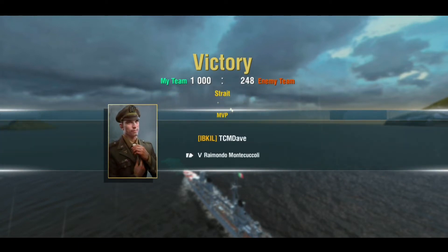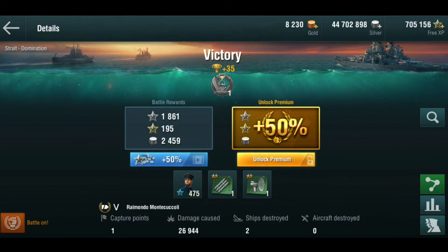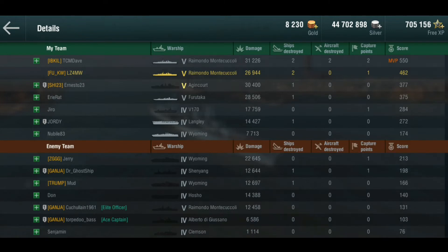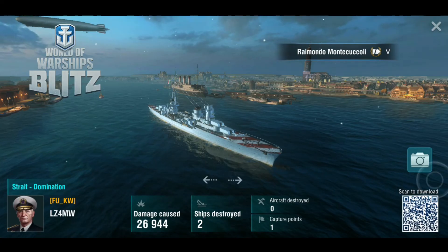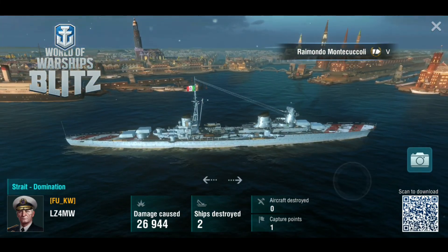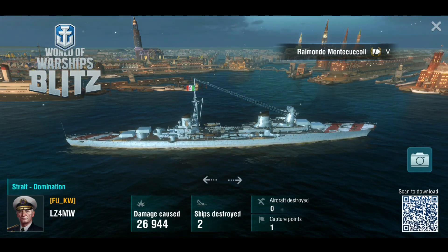So there we go — the Raimondo Montecuccoli, the tier 5 Italian cruiser. I'm not sure if it's a light or heavy cruiser to be fair, but it is the heavy cruiser line, and the Trento at tier 6 is the heavy cruiser. The Raimondo came at the top of our team. I suspect this is a tough time to be a new player because there'll be a whole lot of veteran players grinding up the lines — it might only take them a day or two through these low-tier ships, but that could be a pretty harsh time if you're just learning. Anyway, I hope you enjoyed the video — thanks for watching, and we'll catch you next time.